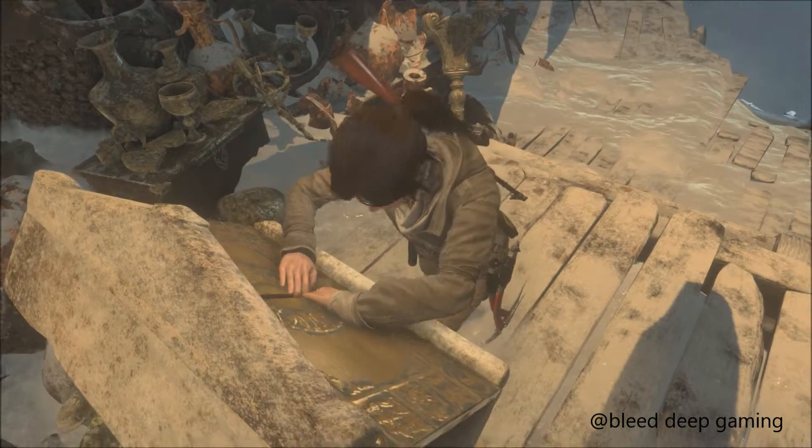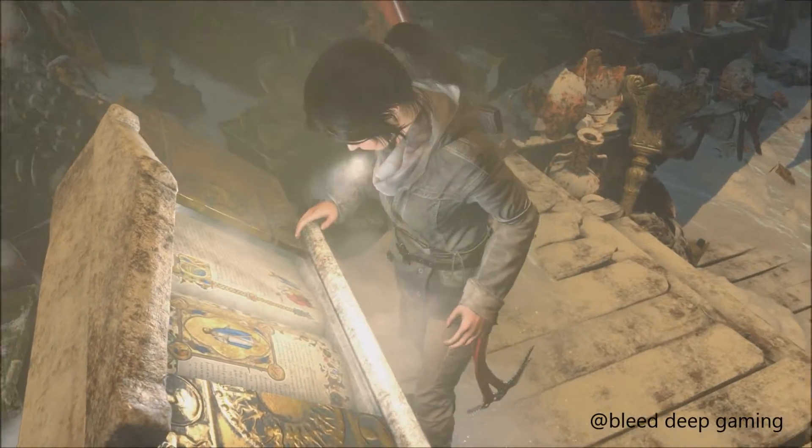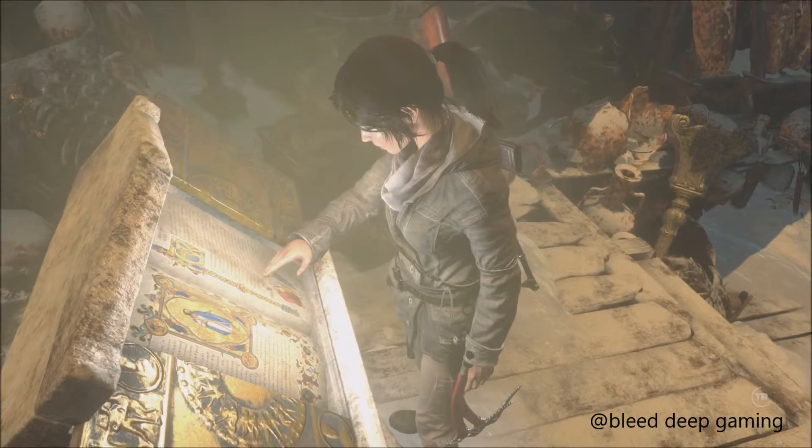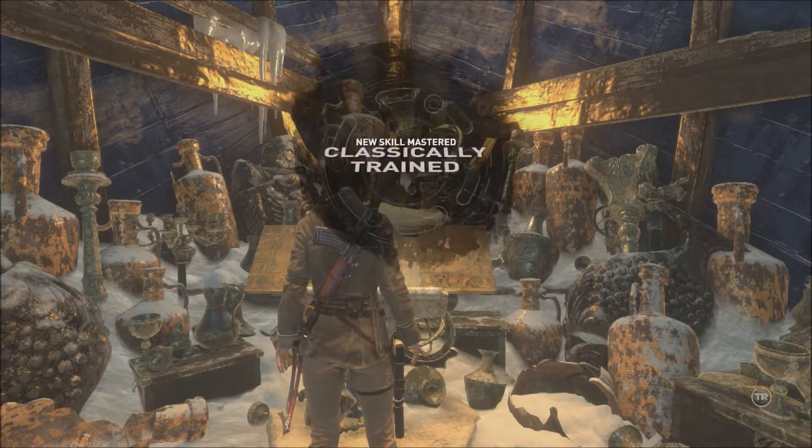Boom! Winner, winner, chicken dinner. All right guys, if this has only helped you, please give me a like, thumbs up. A codex — this one speaks of the advanced archery skills developed in Byzantium.